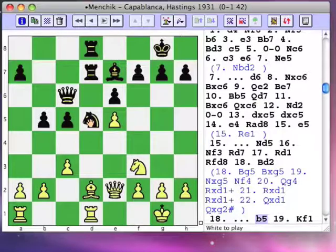b5 has a short-term plan of improving the knight's position with Nb6 to Nc4, where it hits b2 and hits e5. The long-term view is to give the bishop easy movement when these pawns belong on white squares so they don't hamper the bishop.